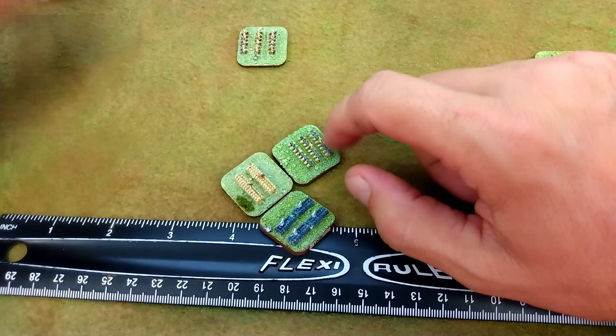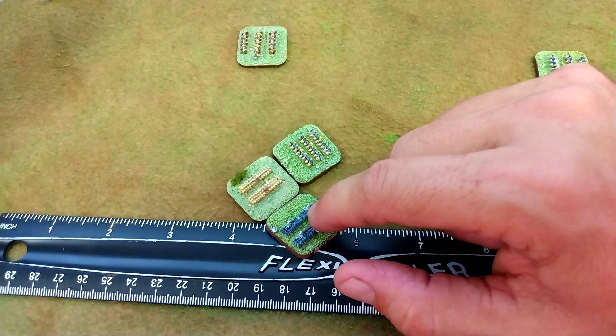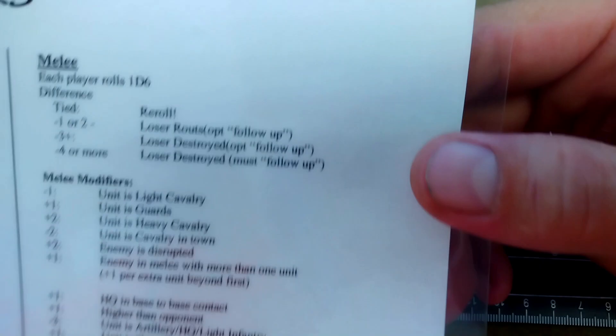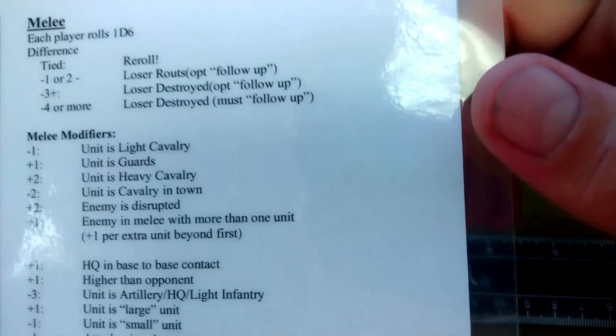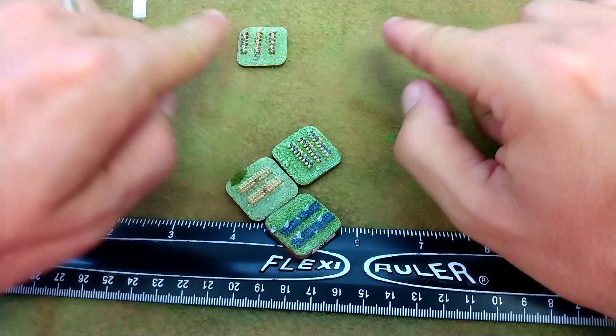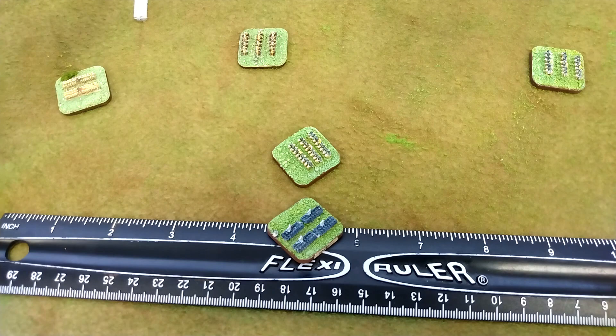You've got an extra enemy in melee, so he's at a total of plus three to this guy's straight die roll. If you roll a four or better, he can't win — which is the kind of position you want to put yourself in. On a one or two differential, the loser routes. On a four differential, the loser is destroyed. So not only do you win, but you're a lot more likely to get that big four-point spread and just destroy these guys outright.